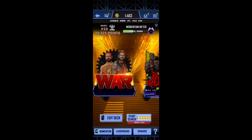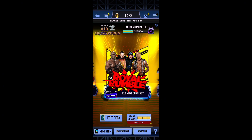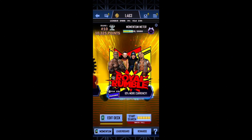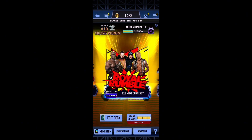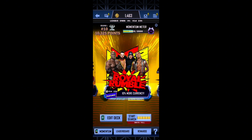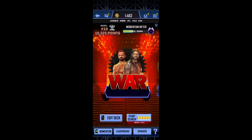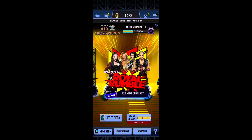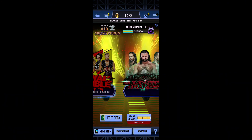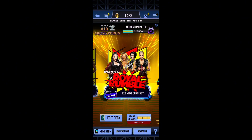If you're struggling to get super coins, I recommend playing PvP and Money Bank — both modes give you a good amount of super coins per bout. Also, playing Royal Rumble and Elimination Chamber gives you 12 picks, which gives you a good chance of getting at least one collectible. Stay away from War — it doesn't give as many super coins and you don't get as many draft picks.